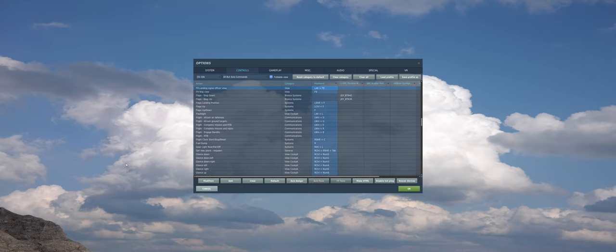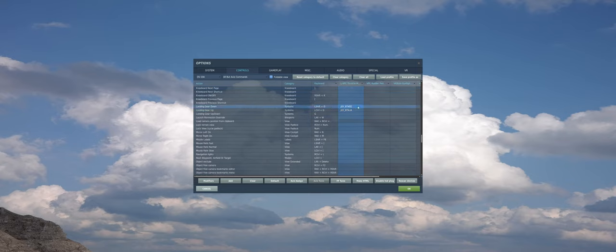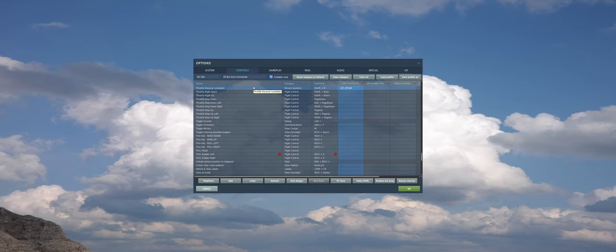Let's take a quick look at our key bindings. First, we're going to bind landing gear up, then landing gear down. Next, throttle reverse. Then air brake on and air brake off. And lastly, we're also going to bind flaps — I have flaps step down and step up.